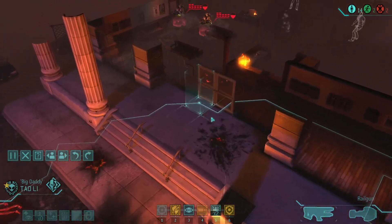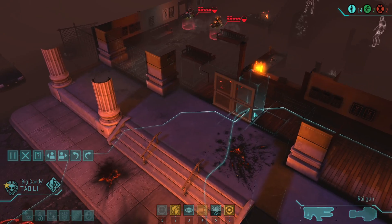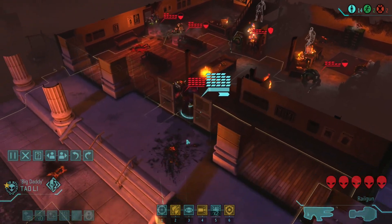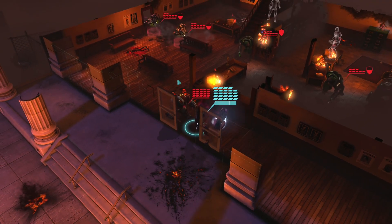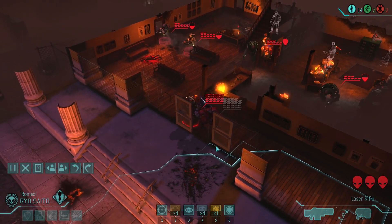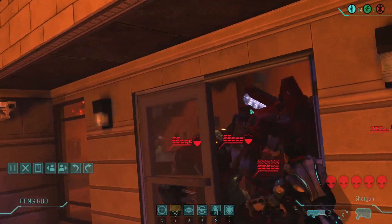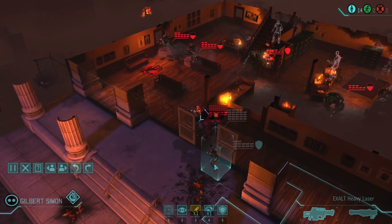Now we know there are things in here. Let's pass through this door. This is Big Daddy - okay, that's a problem. I could just punch him for 12 damage. The big one's the one I'm scared of. That's over half of his health gone. Who else is going to be useful? Probably Feng Guo - 94% on the shotgun. That's a bit more damage, only three, but it is something. I should have given her the scatter laser.